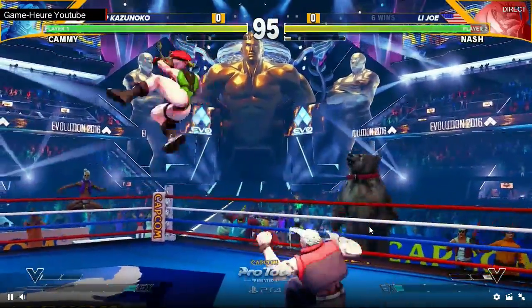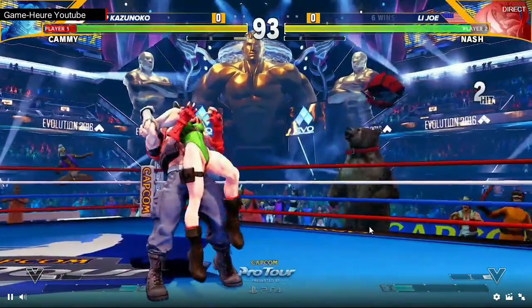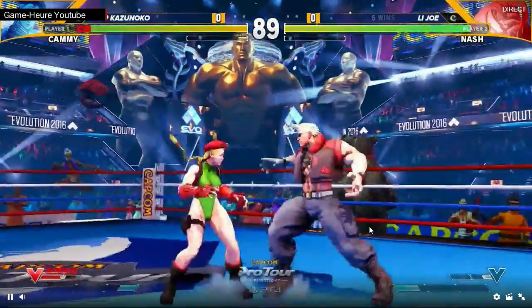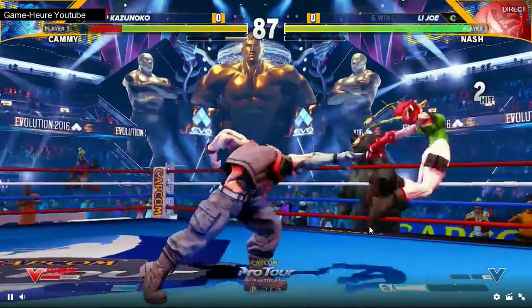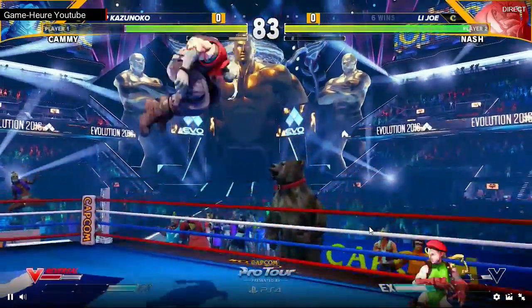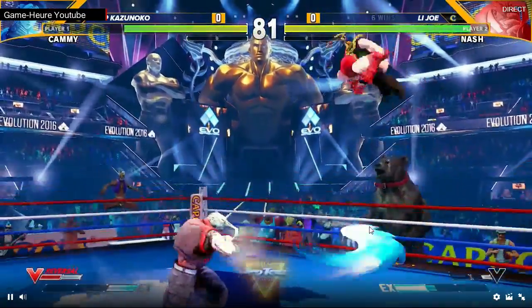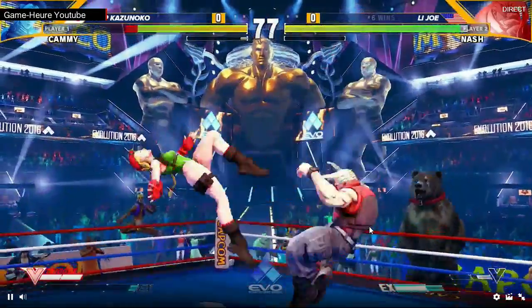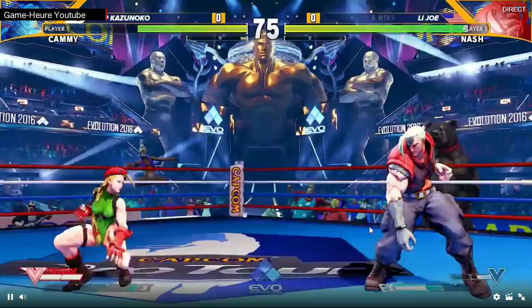You see the early jump in a dive kick from Kazunoko to beat the anti-air attempt — there it is again. Joe gets under though, the dive kick falling a little bit short. No challenge against the V-skill. Joe gets the dash under, fake cross-under into throw. Joe blocked expecting an uppercut from Kazunoko, already hitting a button there — just knows people will respect him. 'I'm Kazunoko and I might uppercut.'